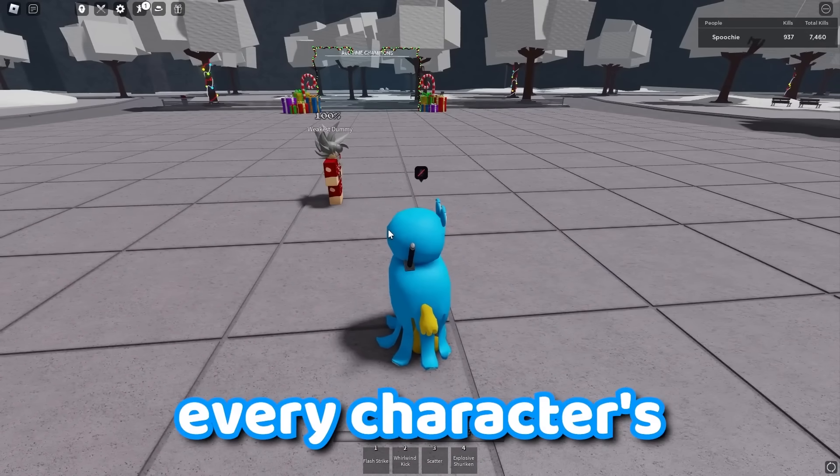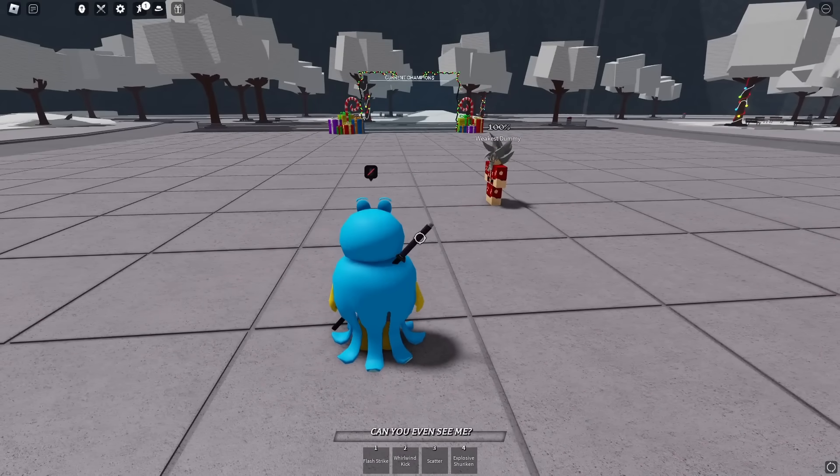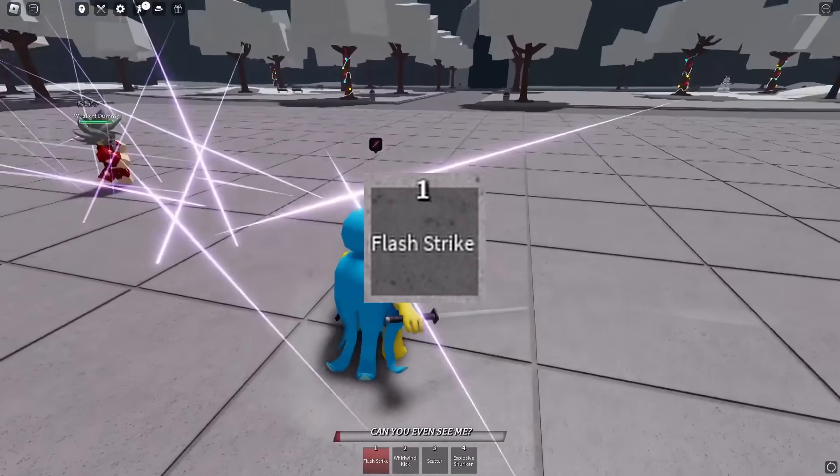We're going to be going through every character's first ability ranked worst to best. We're going to start with our worst first ability, which has to be flash strike.